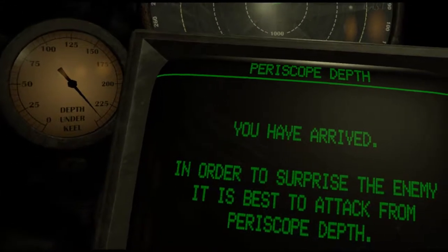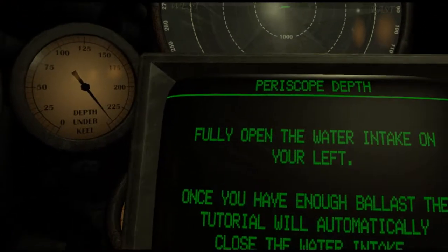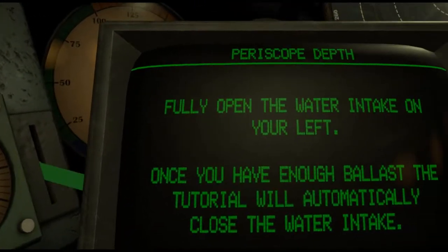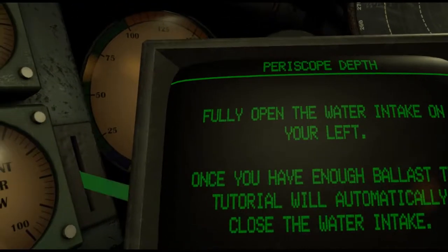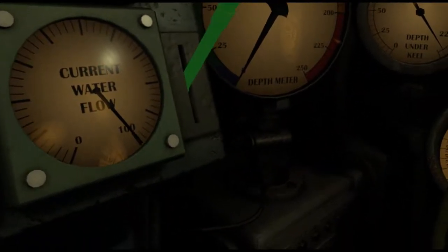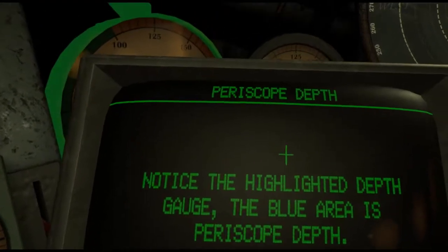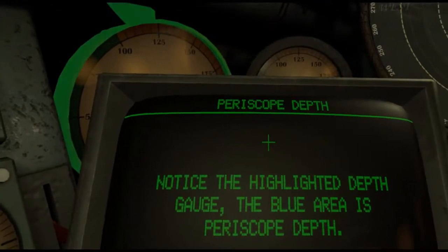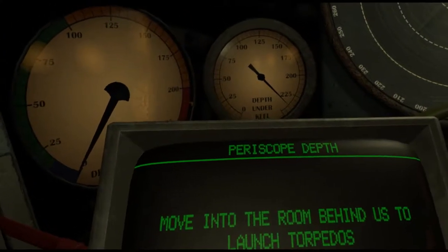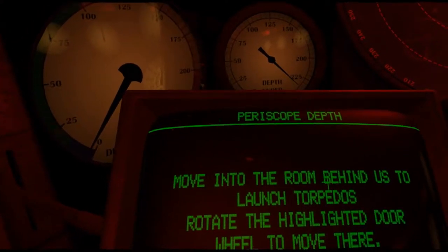You have arrived. In order to surprise the enemy, it is best to attack from periscope depth. Fully open the water intake on your left. Once you have enough ballast, the tutorial will automatically close the water intake. Notice the highlighted depth gauge — the blue area indicates periscope depth. Move into the room behind us to launch the torpedoes; rotate the highlighted door wheel to move there.